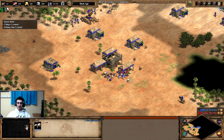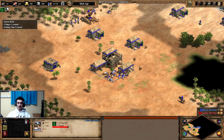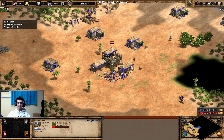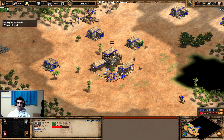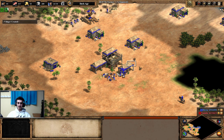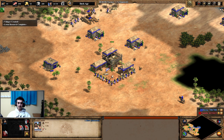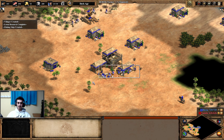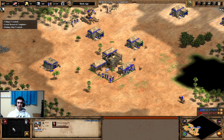My scout would be scouting my opponent in a real game, but for the sake of the build order demo I don't need to. I'm going to get Loom and then click up right after Loom is done. I should be able to hit a perfect time — I'm 10 food short, so I just need to gather those resources and go up.